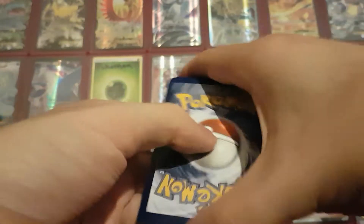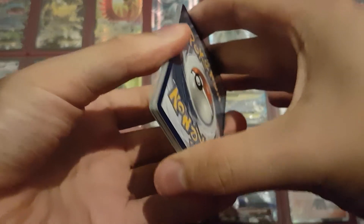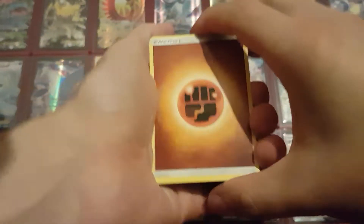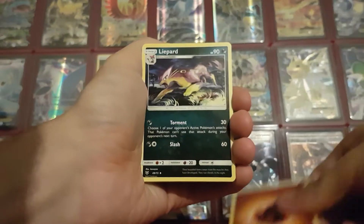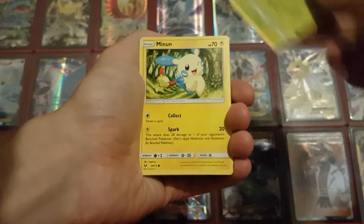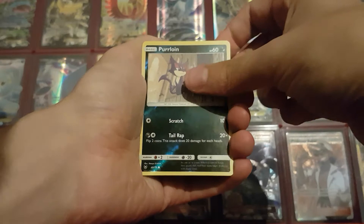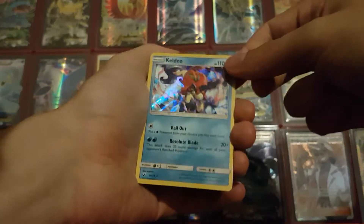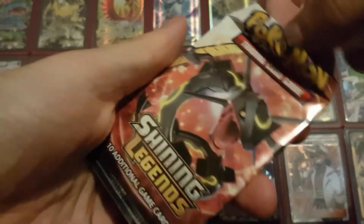Alright, four packs of course, because it is sort of a Sun and Moon set. Shiny Jirachi or a Mewtwo Secret Rare, please — one of the two will do, although I'd like both. Pack one: Fighting Energy, Libert, Feraligatr, Warp Energy, Torracat, Breloom, Minun, Larvesta, Torracat, Reverse Holo is a Purrloin, and the last card is a Keldeo Holo. Up next, Shining Rayquaza — you can do better than a Keldeo, surely.